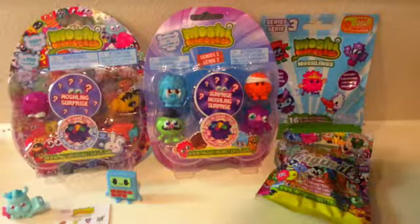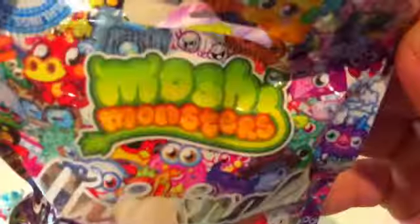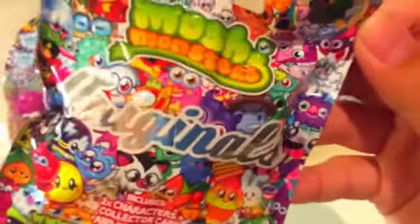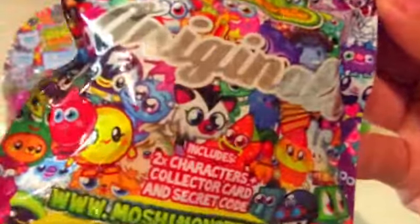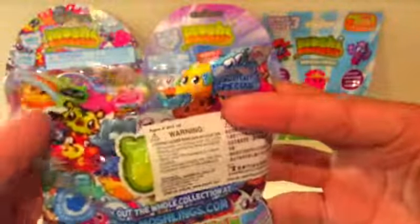So I decided I'm going to open up the Originals now. Here's what the Originals looks like — it says Moshi Monsters on the front and Originals in the middle. This also includes two characters, a collector card, and a secret code. And it says www.motionmonsters.com, and they're actually quite smaller. On the back of this pack there's a sticker, because I did order this offline. It was made in 2010 by Vivid and Mind Candy. I'm super excited, and it also says, will it be a special?